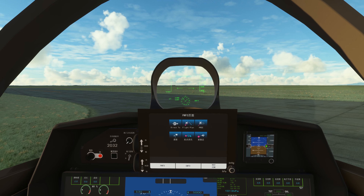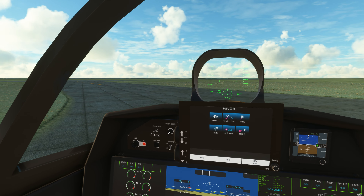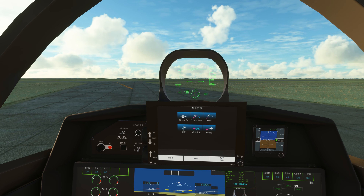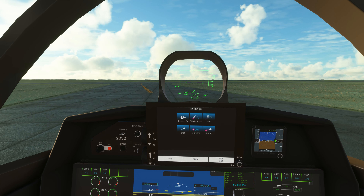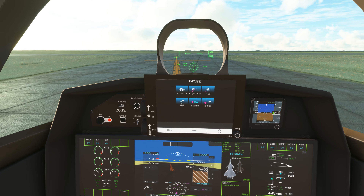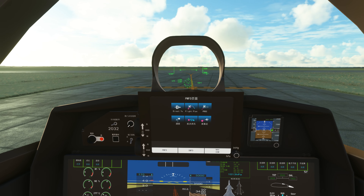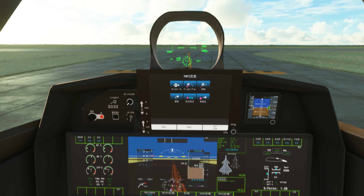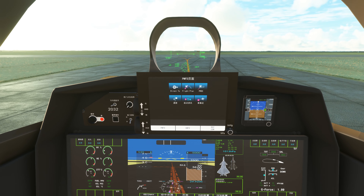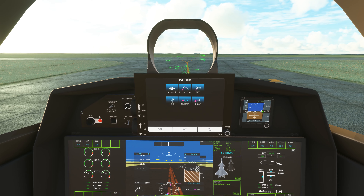Everything else is pretty much like normal if you want to fly it. I did leave the link in the description to this jet if you do want to download it — it's fully working, fully functional, and it's free. Give it a try and let me know if you have any questions in the comments. The only thing I haven't figured out is how to open up the weapons bay doors. Pretty cool jet, pretty cool modeling, looks great. Shout out to the maker, and thanks for checking this out. If you do have any questions, leave them in the comments. Peace out!